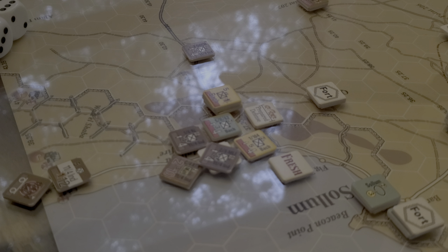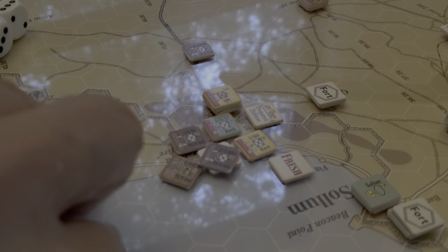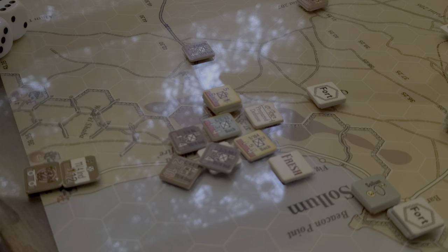Minus three because the combat train is not in an illegal hex — that's the way I'm reading it. It's not on the map yet. This combat train has not moved onto the map before we roll, therefore it's not an illegal hex. It is fresh though, so we get a plus one — that's what the plus one was for.